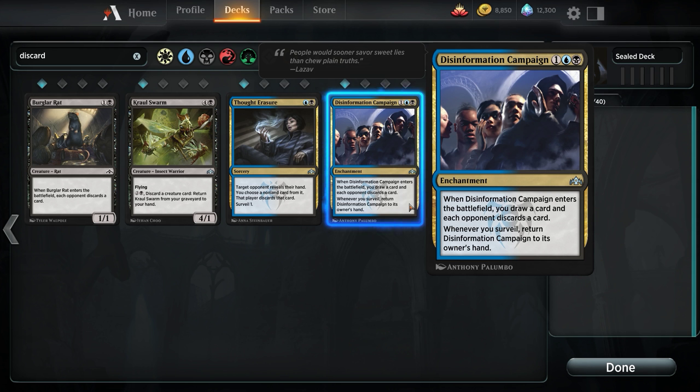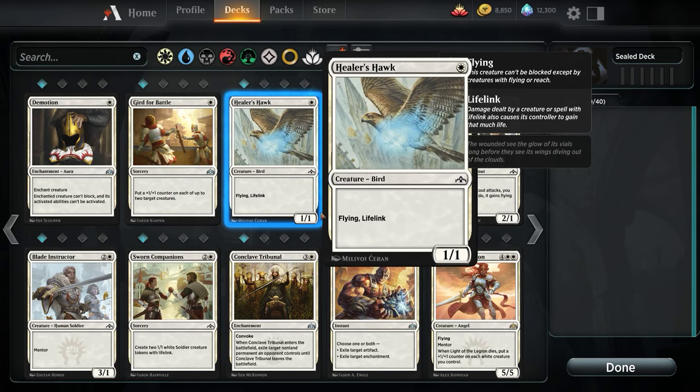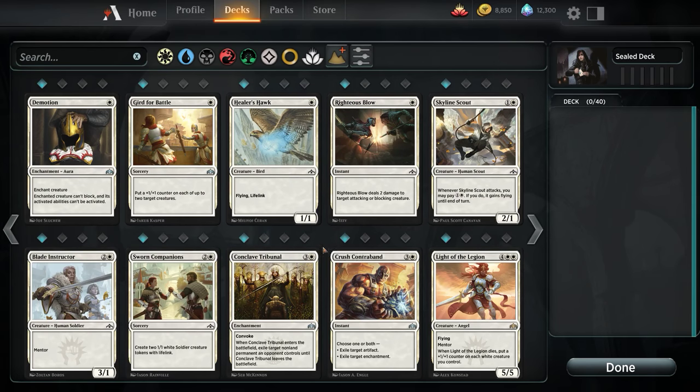We've got 5 cards total that have the keyword discard — we discard so that doesn't count — so we have 3 total discard cards. That's kind of how it works in Limited unless you're in some crazy expansion where discard is the name of the game. But we're not playing Innistrad. Disinformation Campaign at least has that ability to become reciprocal, to cycle around and continually hit the battlefield, continually making our opponent discard a card. That's the kind of advantage we can actually eke out.